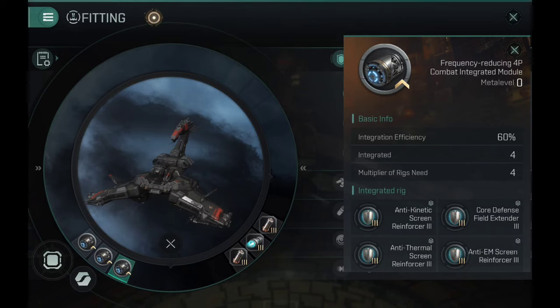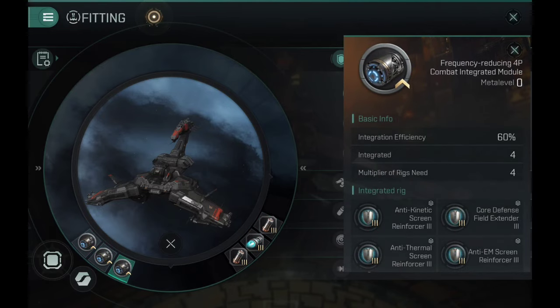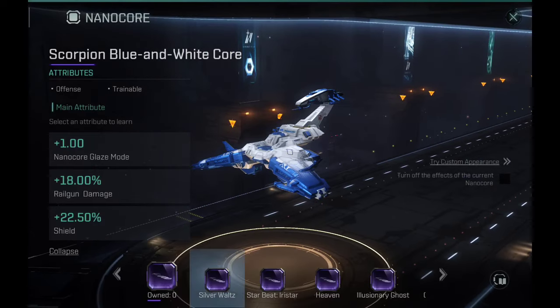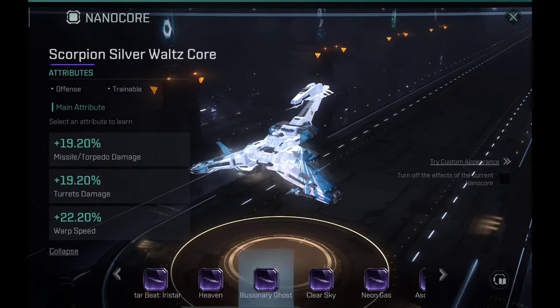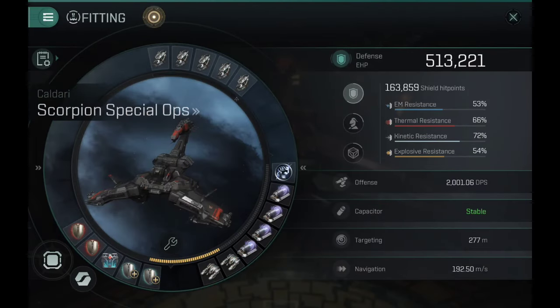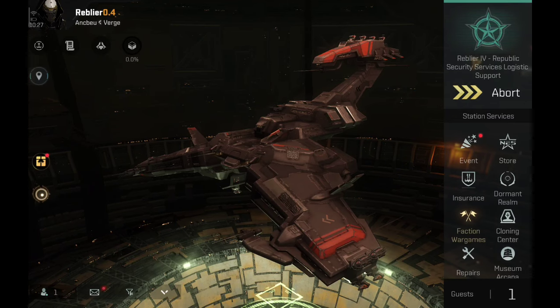Here you can see the integrations — the engineering rigs can also be changed, this is just something universal. 413,000 hit points, 163,000 shield hit points — honestly that's a lot of shield. For the nano core, you have a lot to choose from. If you have older cores they are compatible with the new black ops chips. I'll be using the ship without a core because I like how the default skin looks, and when testing a ship for the first time I usually run without a core to see raw stock performance.